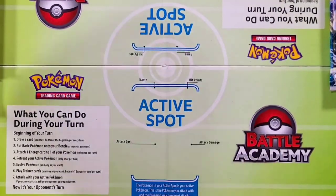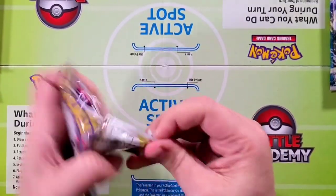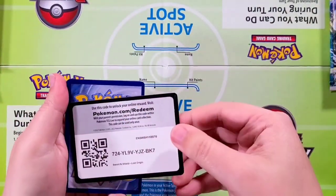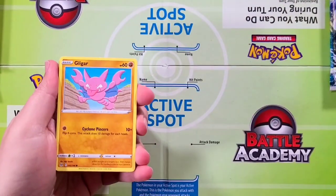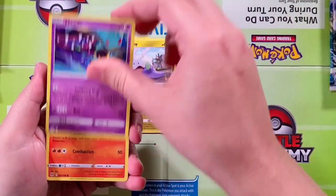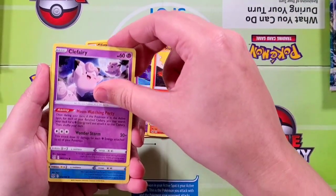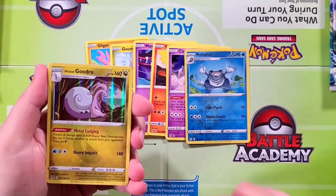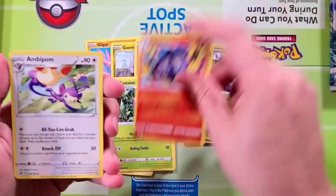Alrighty, moving now back here to the left side — gonna take it right from the bottom. This is gonna be their second pack. Come on, Lost Origin! Starting off there with a Gliger, Gumi, Maywheel, Slugma, Clefairy. Our reverse is gonna be a Poliwhirl and a holographic Gudra. There we go, taking a swing back. Energy, Kaskun, Lampint, and Abapom.